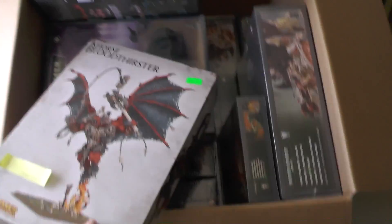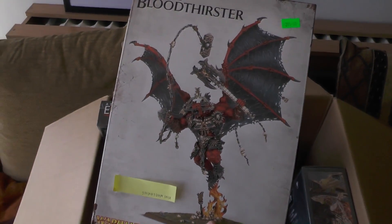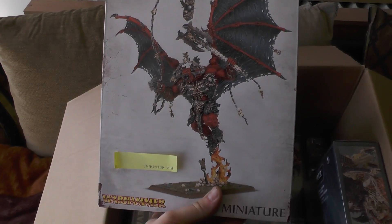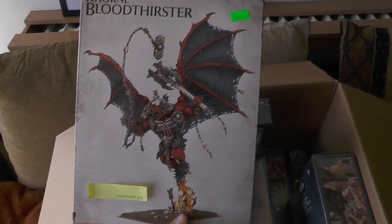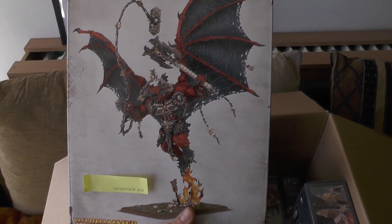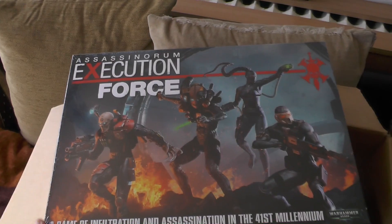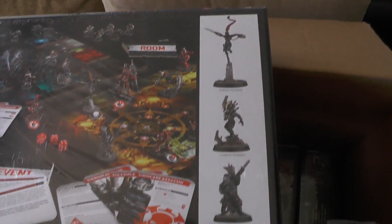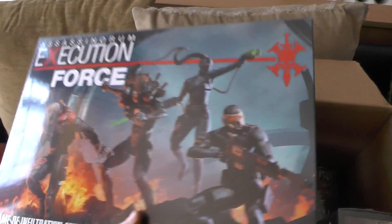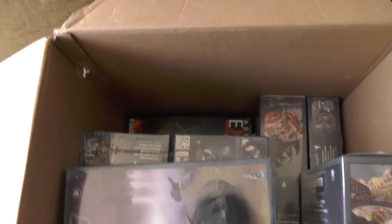And what do we have here? New Blood Thirster for Mini Wargaming. Dave asked us to paint it and we're gonna paint it with some other guys. They might be here or will come later, and we'll be painting it for Mini Wargaming Dave. Also, new Execution Force with those awesome new assassins. We've ordered three of them, so there's more of them in the bottom.